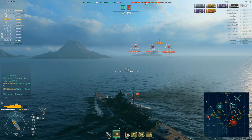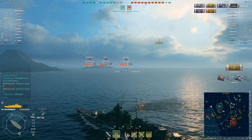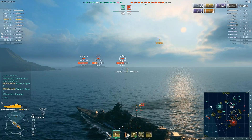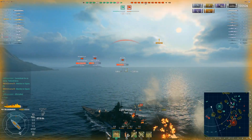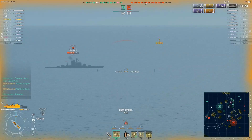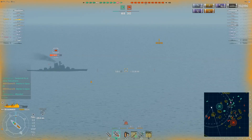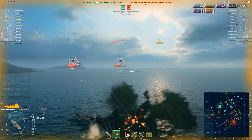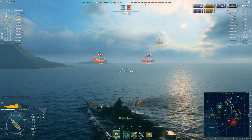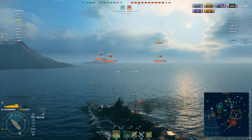With Echerno mixed in, they can definitely hold this down — three on two. There's no reason for Echerno to be aggressive. That gives him the advantage; he can just passively sail back and forth over the same chunk of water, making sure he doesn't eat any big damage or take stupid damage from torps, and he's fine. The Tirpitz puts the fire out — I was wondering when he was going to do that — and now the Indianapolis sails into range.